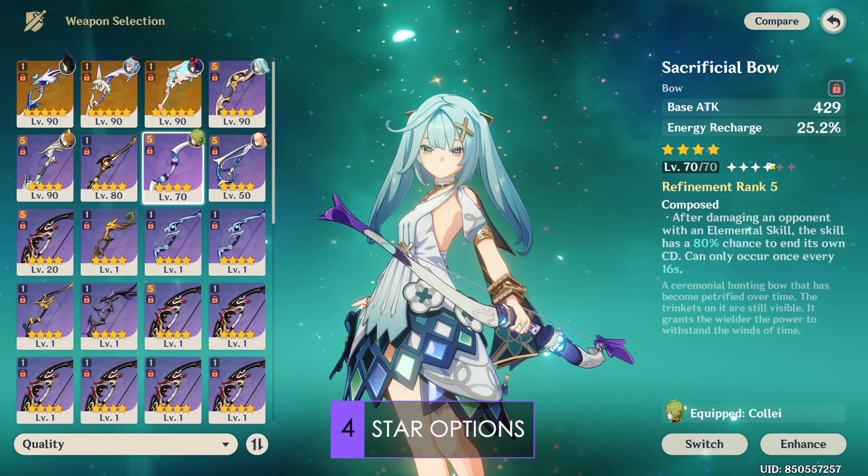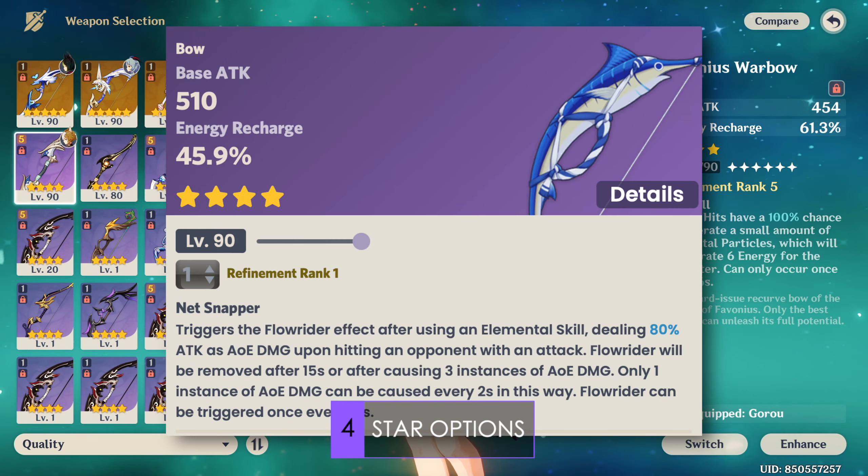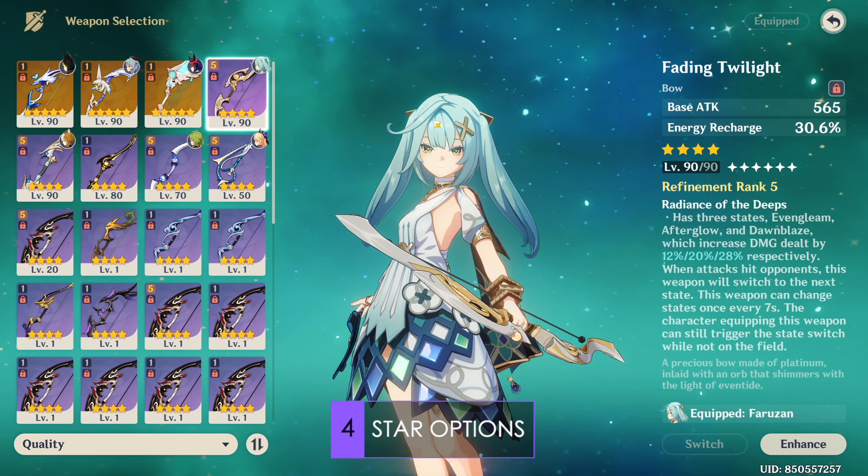Finally, the last ER options are End of the Line and Fading Twilight. Both are free weapons and while having less ER, they offer better personal damage than Favonius and Sacrificial for Farazhan. I personally use Fading Twilight because of its higher base attack and higher damage, but also because I have little to no energy problems. Without Farazhan at C6, I have a very hard time recommending these weapons due to burst uptime concerns. Overall, Farazhan's weapon options are unfortunately mainly limited to energy recharge options.